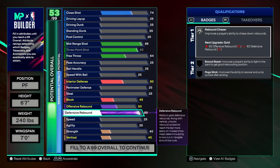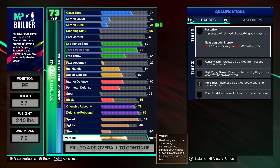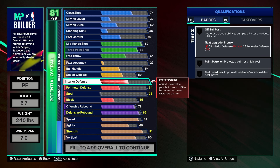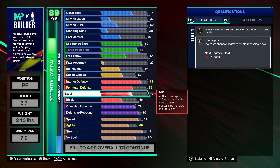This is more of a park or rec build, but make sure you run with a big. For speed we're going 84 so he'll be fast. Offensive rebound at 78 so he can snag offensive boards too. We're giving him an 80 vert so he'll jump higher than a lot of other bigs. Strength goes to 91 — majority of centers in this game are around 91, so you won't be pushed around. Interior D at 88 gives us Gold Post Lockdown, which is necessary since we're smaller. Perimeter D at 70, steal at 73 for Silver Interceptor.